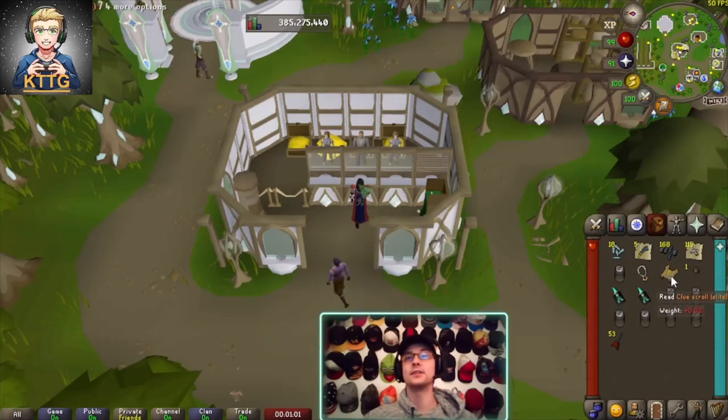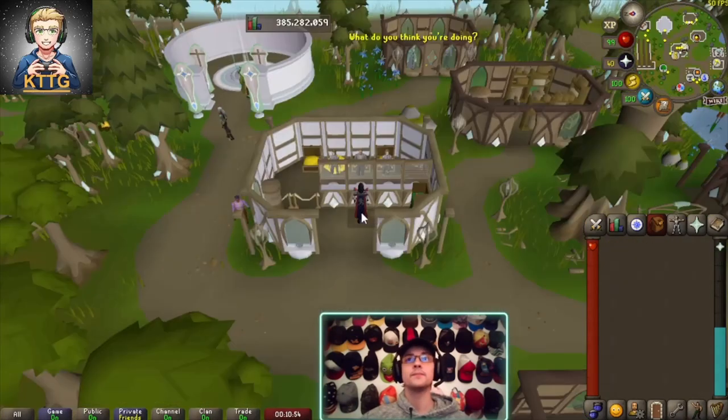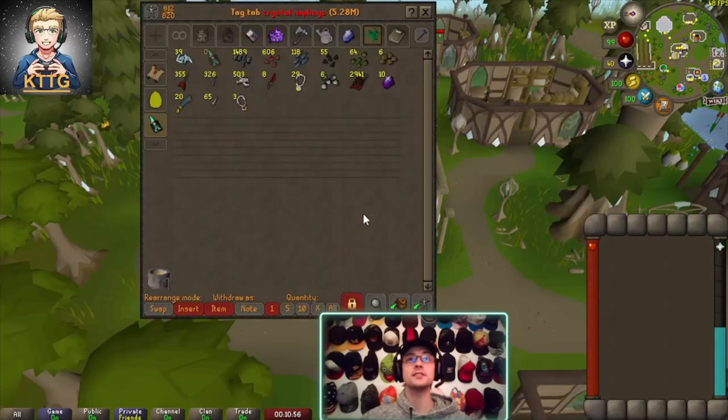Another elite clue — got to go finish that master we got and then make this into a master before we can continue. And that's 100 implings looted.